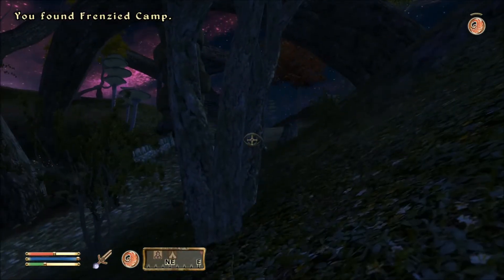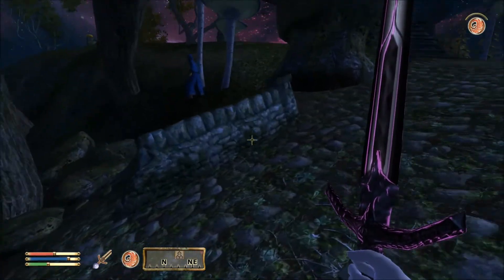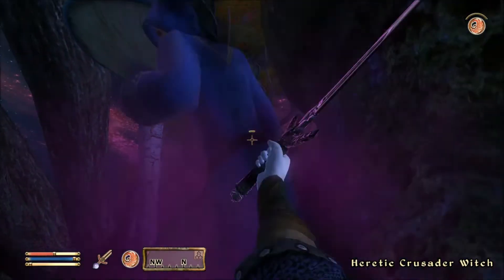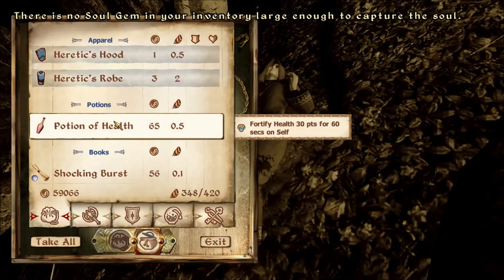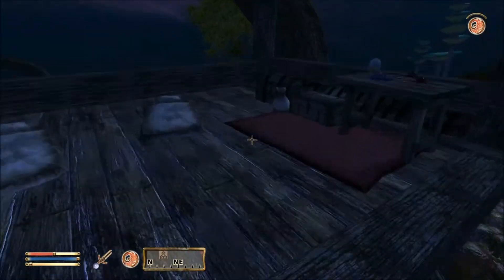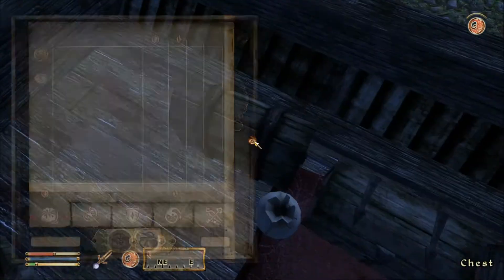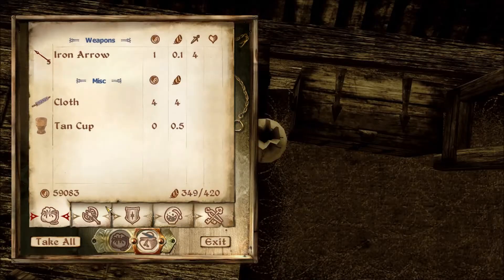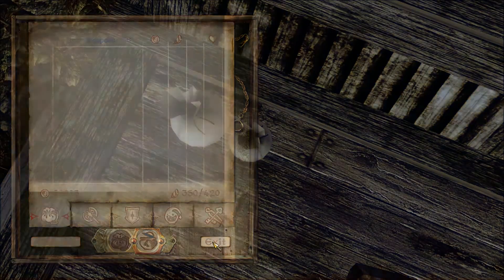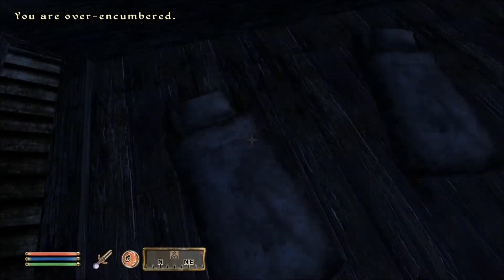Frenzied camp — yeah, that sounds fair. Who's there? Sure there was... must have been his summon. Gold and some junk that I don't give a rat's ass about. And some loot. And arrows, which we do care about. And nothing, and nothing — we're going to have a nap. Because why not, folks?